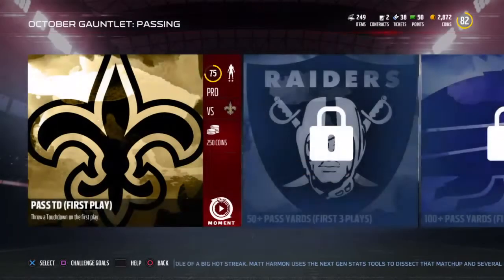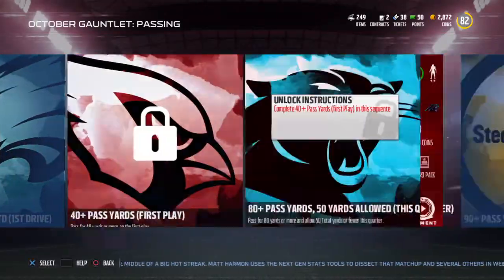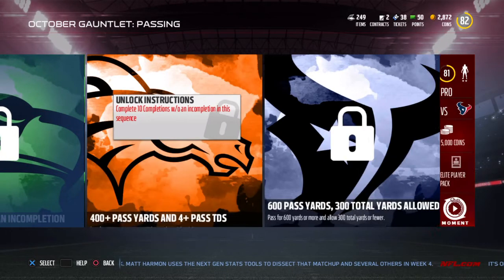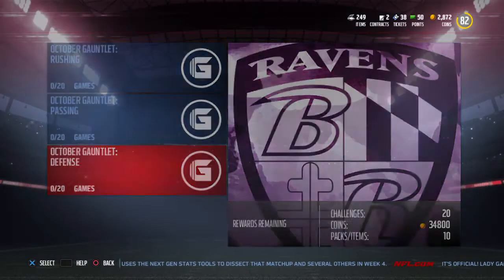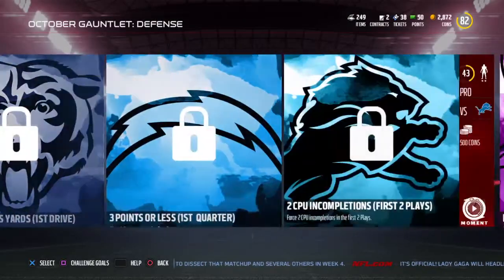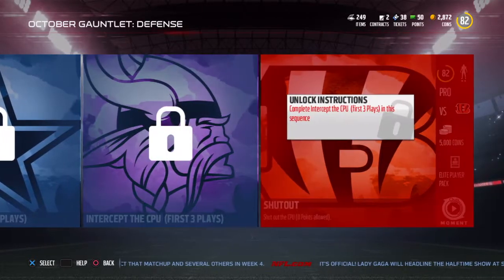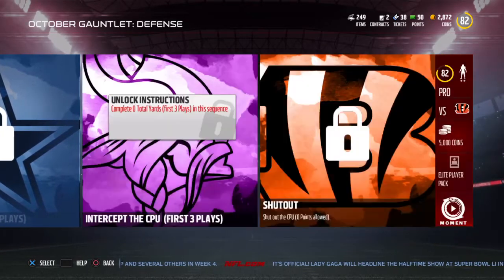There's a screen popping up - that's just annoying. What do you get out of here? Elite player pack. So I'm assuming there aren't specific gauntlet players; you're just getting elite player packs. So you're getting three elites out of here plus legends - though it's not guaranteed.